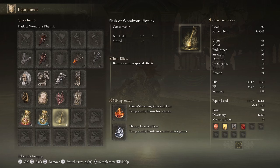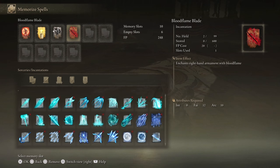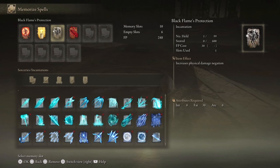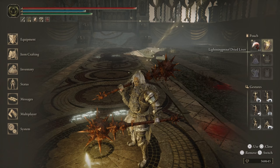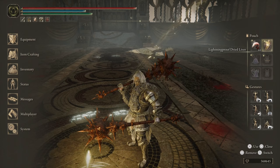For our Wondrous Physick we have the Flame-Shrouding Cracked Tear which temporarily boosts fire attack, and the Thorny Cracked Tear which temporarily boosts successive attack power. For incantations we have: Flame, Grant Me Strength which raises physical and fire affinity attack power; Golden Vow which increases attack and defense for self and allies; Bloodflame Blade which enhances the right hand armament with bloodflame granting fire damage; and Black Flame's Protection which increases physical damage negation.